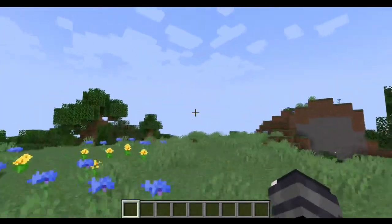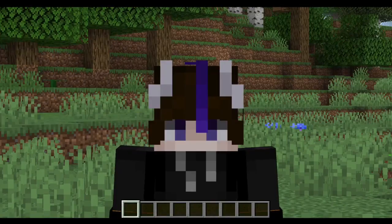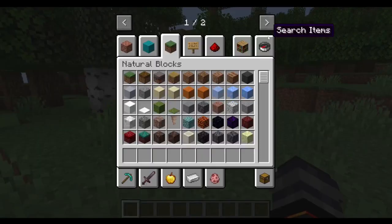I will say, mod developer, if you're watching this, there's a bug that stopped me from entering your backrooms the way that was intended. Every time I try to suffocate, it kills me. It teleports me to the dimension and then kills me in that dimension and sends me back, because it spawns me inside of a wall inside your dimension.